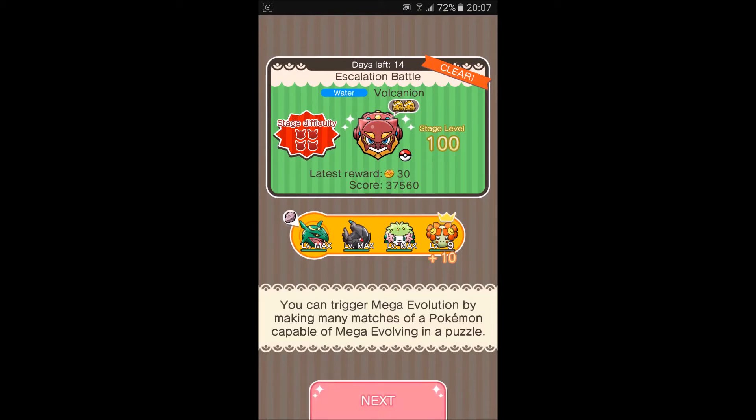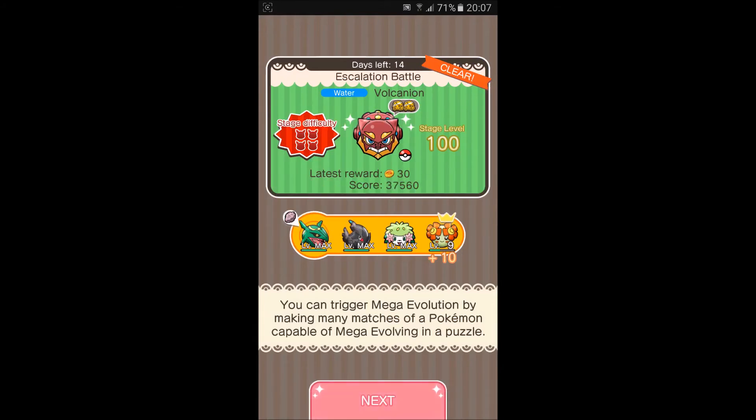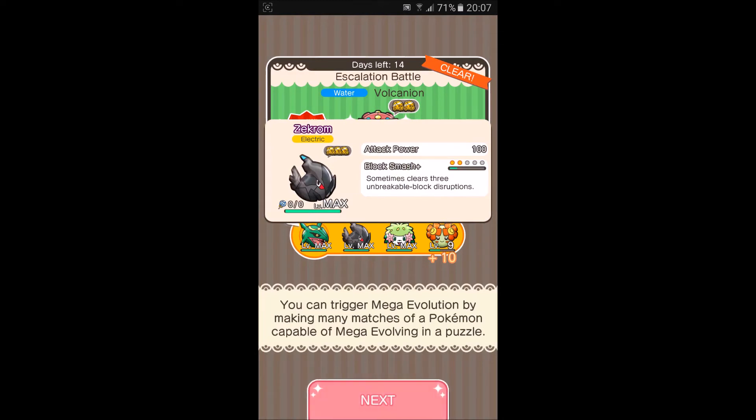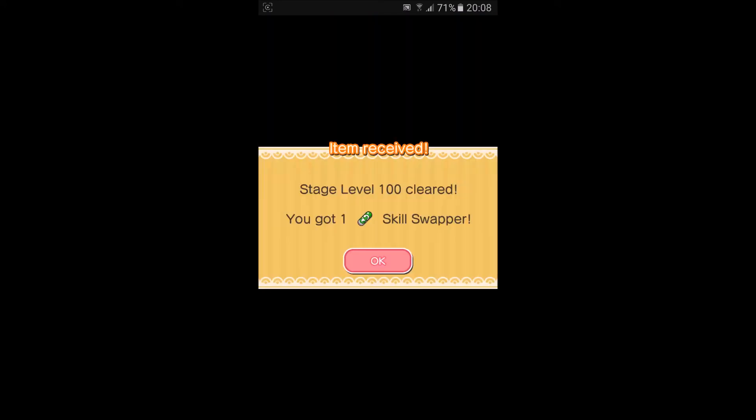Here's a recap on the team I used: Rayquaza for my Mega; Zekrom for the Block Smash Plus at skill level 2; Shaman for the Sleep Charm at skill level 5; and Belossum for the Monsap at skill level 4. Let's see what item we get after beating this stage — awesome, we got a Skill Swapper! Thanks so much for watching this video, I hope you enjoyed it. Please like and subscribe. Thank you so much, goodbye.